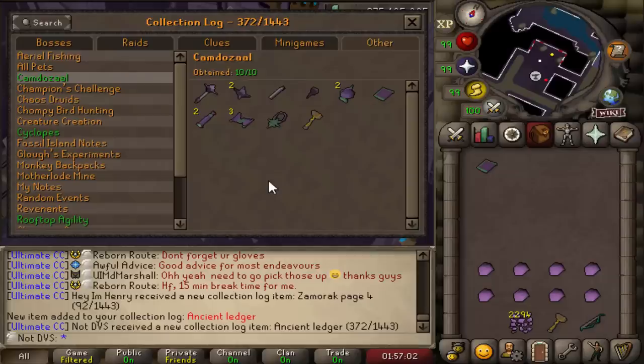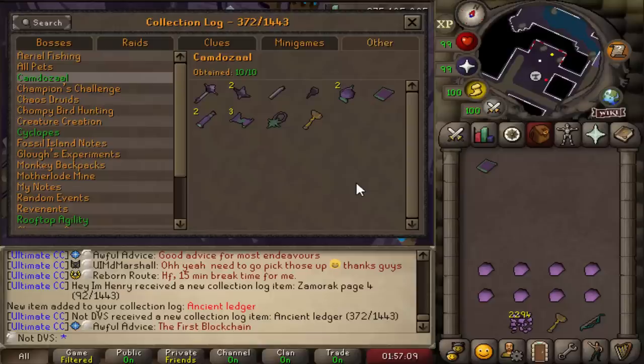When I was looking through some of the top ranks for collection logs, I noticed that a lot of them ended up getting between like 10 and 20 duplicates here before they finished the log, so I did end up getting really lucky. I'm not entirely sure what I want to do next — it's still pretty early in the morning since this didn't take too long to finish. There's still not many people at Barb Assault so I'm just going to look through the log and find something else to work on in the meantime.